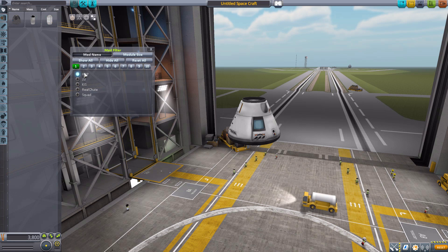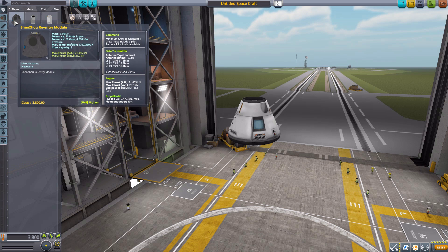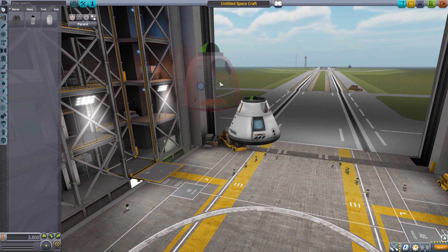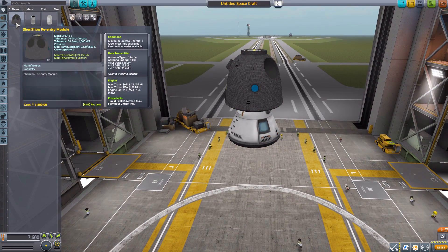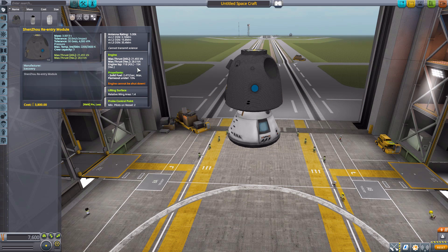With that out of the way, let's turn off everything but ICSP and have a look at these parts. I should start by apologizing for my potentially horrible pronunciation. Let's start with the Shenzhou re-entry module — is it Shenzhou or Shenzhou? It's a pretty cool and well-made command pod that can hold up to three Kerbals, has a built-in data transmitter, and some solid rocket boosters with a max thrust of 28 kilonewtons and an ISP of 154.